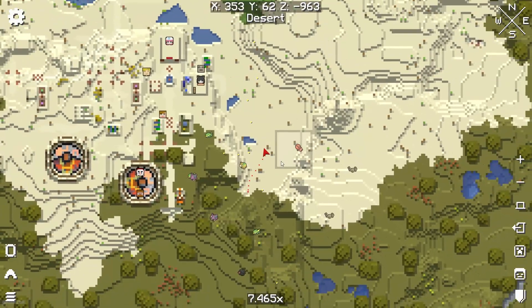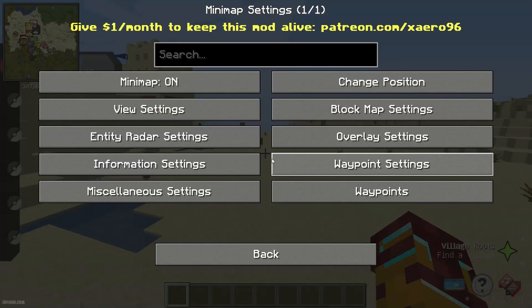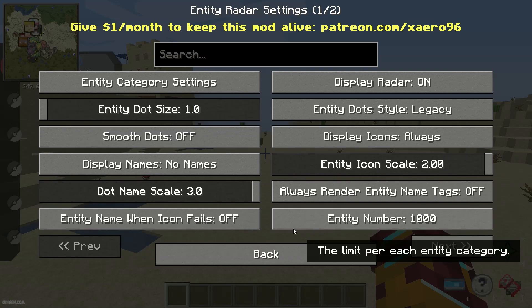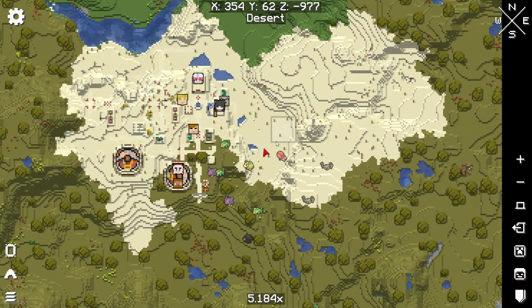If icons are too small for you, for example — not a big deal. Press Y button, go to Entity Radar Settings, change the scale to maximum. Double check. Yes — perfect for me.